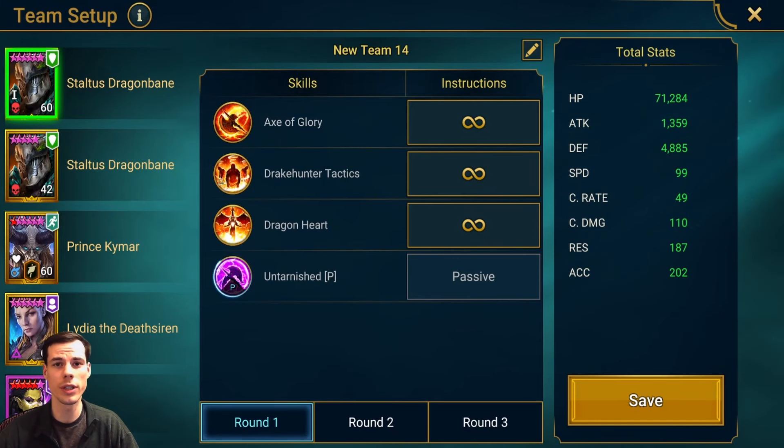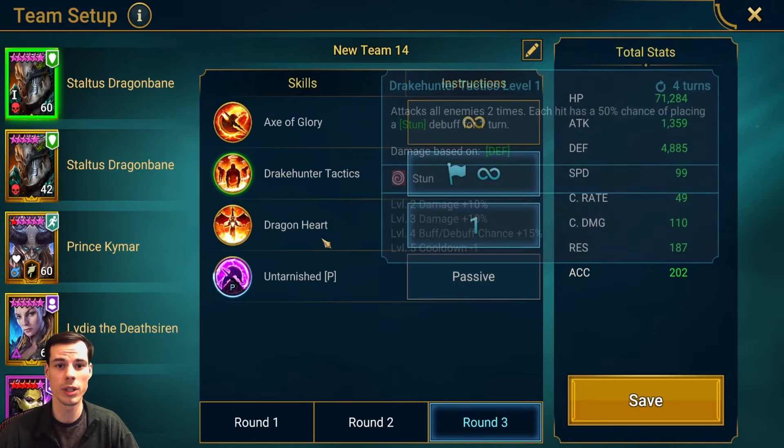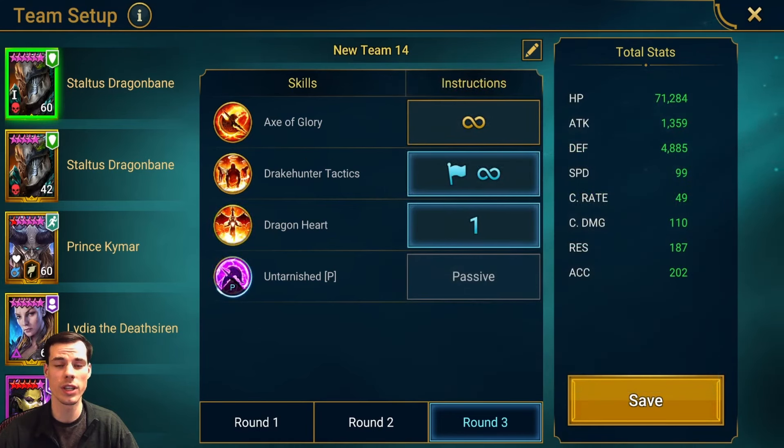For the presets on this team, all you need to do is make sure that Staltus goes in, he uses his stun ability on the first turn, and then on his second turn he uses the increased defense, so that way he has the increased defense for when the boss attacks him.